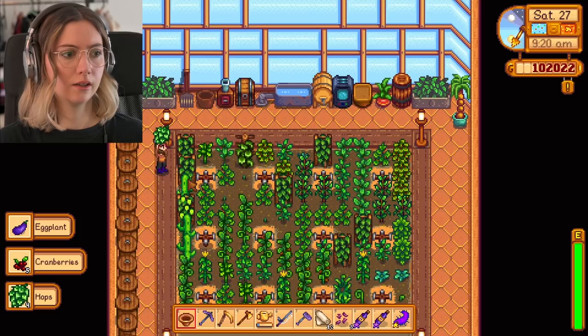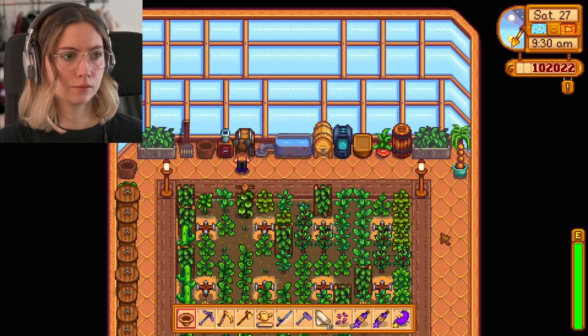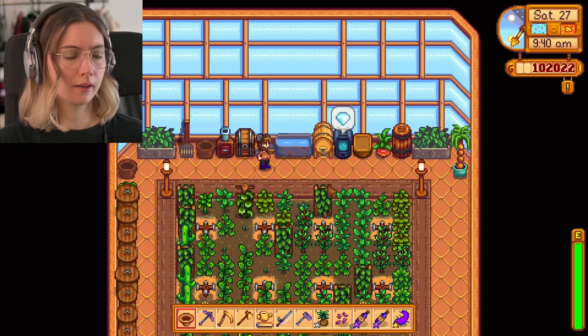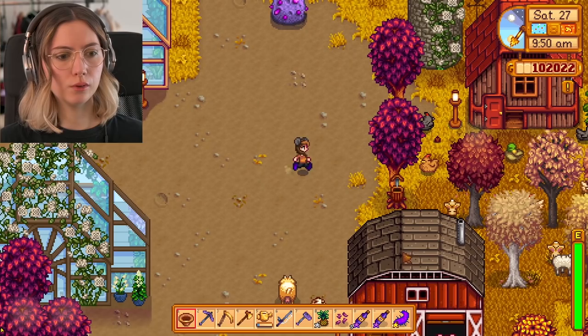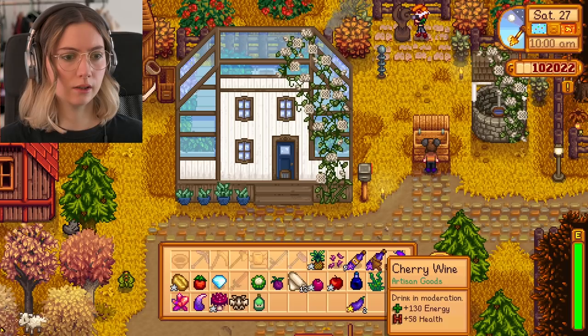Just harvesting everything I have here. I can actually make seeds — maybe with the pineapple, that would be cool — more pineapple seeds. This is a new crop I discovered on the island that I couldn't have before. Actually, I think I have a totem to go to Ginger Island without using the boat, so maybe I could use that today.